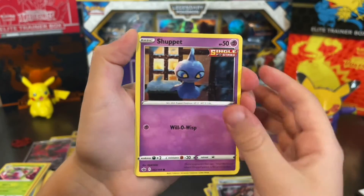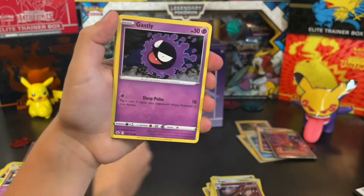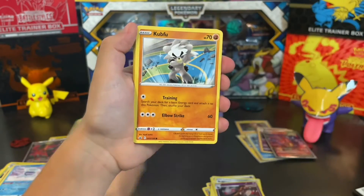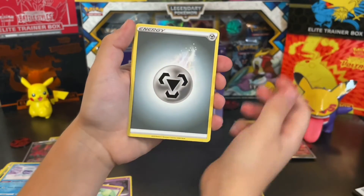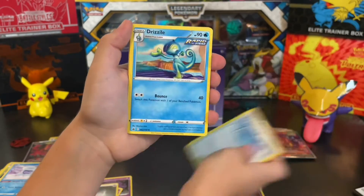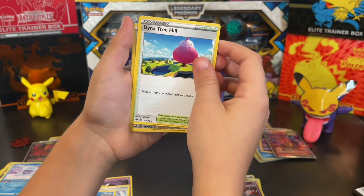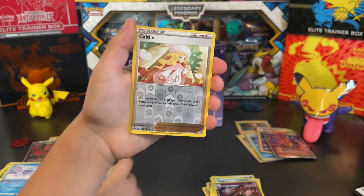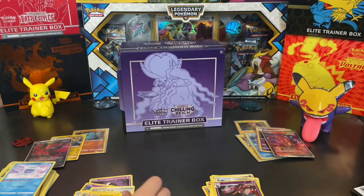Shuppet, Castform Snowyform, Ghastly, Kubfu, Hatenna, Energy, Path to the Peak, Drizzile, Dhelmise, Trevenant, Katelyn, and Ampharos.